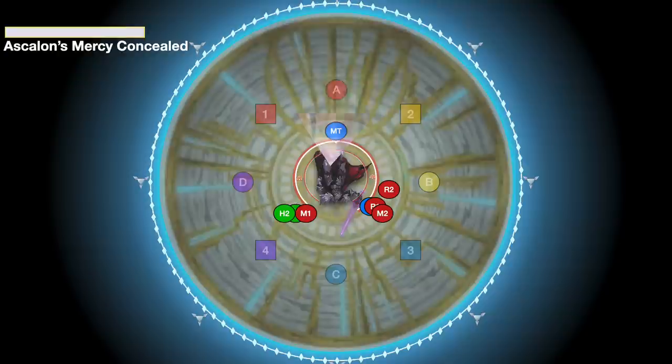Immediately afterwards, the main tank is going to get targeted with three conal Ascalon's Might mini tank busters. While each one individually doesn't hurt too bad, the three in a row hit quite hard, so you want to use some light mitigation and some support from your healers to help keep your tank alive.